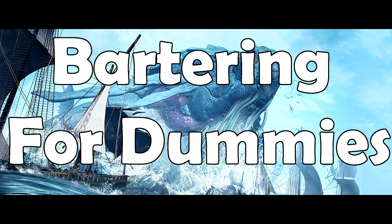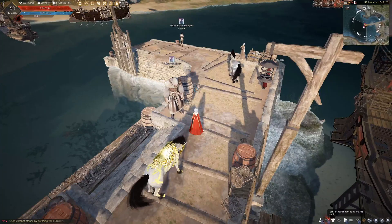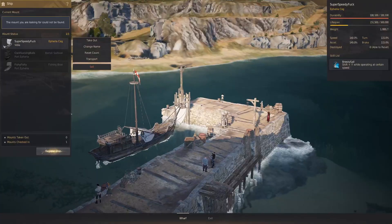How to barter. Step 1: buy boat. Step 2: find wharf manager. Step 3: register boat.